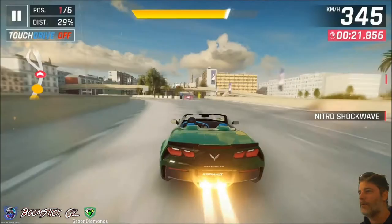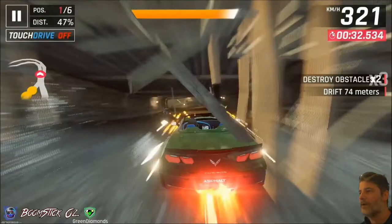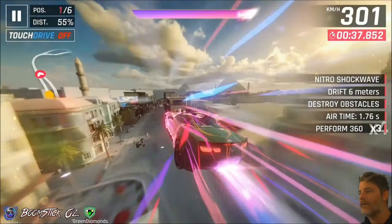We'll do an imperfect 360 off this section and just try and straighten up for a shockwave to get our speed back, drifting for another shockwave, cutting back to blue. Then we'll go through here imperfect, drifting for a shockwave and triggering it there with the 360s.